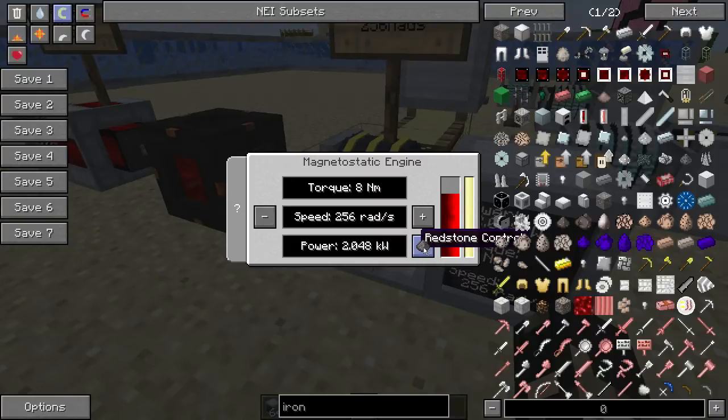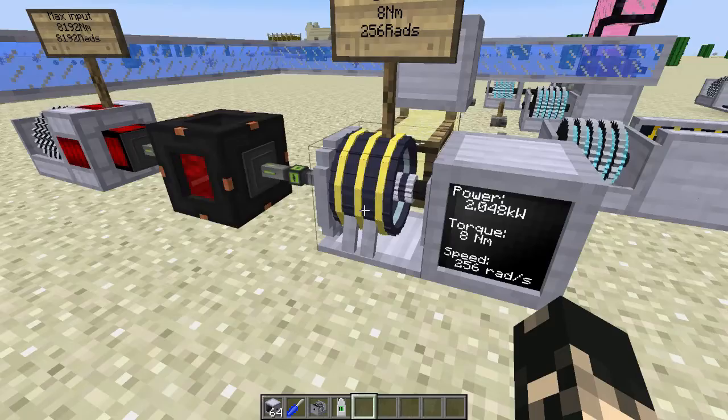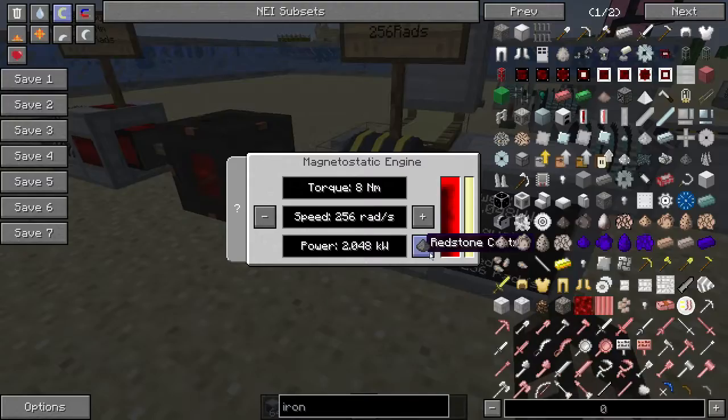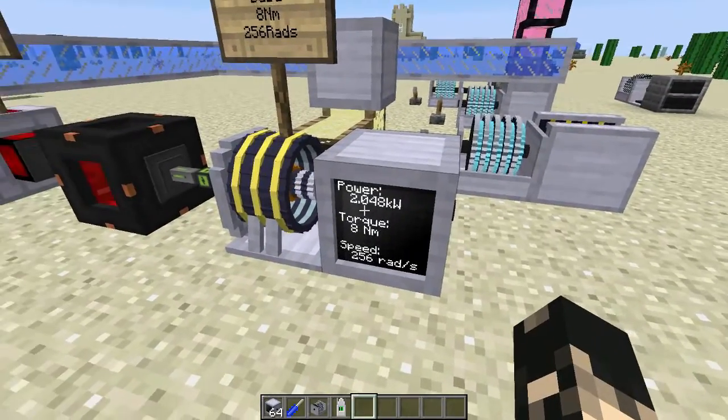If you don't want that torque you'll have to gearbox it down. There's a little button for redstone control: if it looks like gunpowder it's on always; the next mode means it needs a redstone signal to run; and the other mode means it turns off when it receives a redstone signal. At base power it's only 2048 watts, so it's not really that great — you're going to have to make some upgrades to go faster.